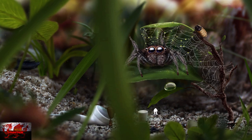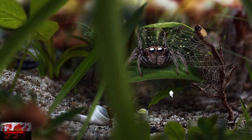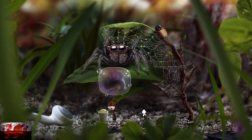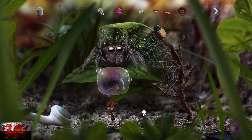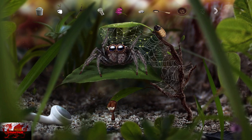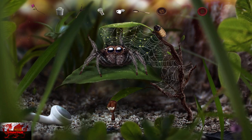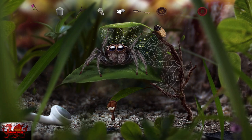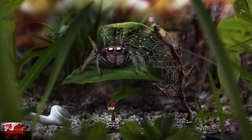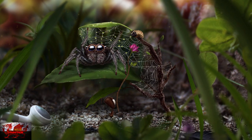Grab the toothpaste lid, put it down by the leaf, interact with the leaf, and the water will go in there. Now we can pop that up without dropping any splashes of water. So now what we're going to do is grab the long stick and interact that with the pink flower. Then use that long stick/pink flower — give it to the caterpillar dog thing.